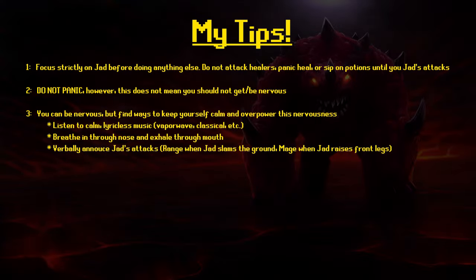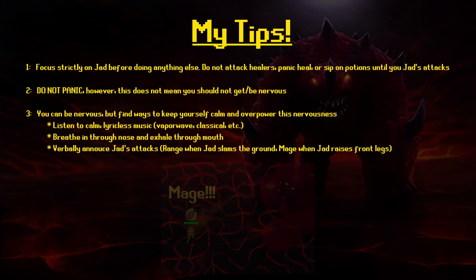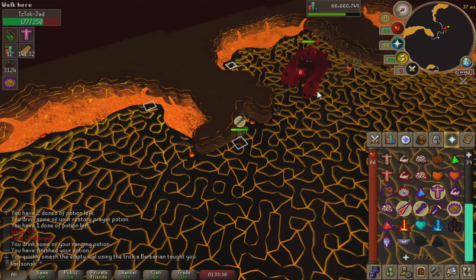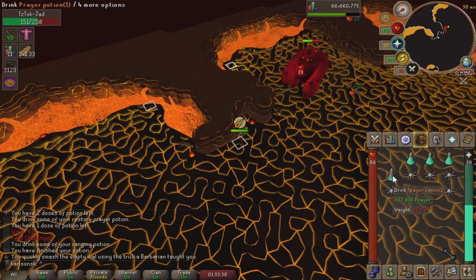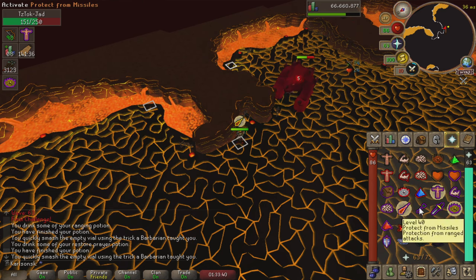Here are my tips for taking on Jad. First, focus strictly on Jad before doing anything else — this includes attacking healers, healing yourself, or using prayer potions. As you can see in this clip, the second Jad attacks me and I have the right prayer on, that is when I take action on something else. I do not do this while Jad is actively attacking me.